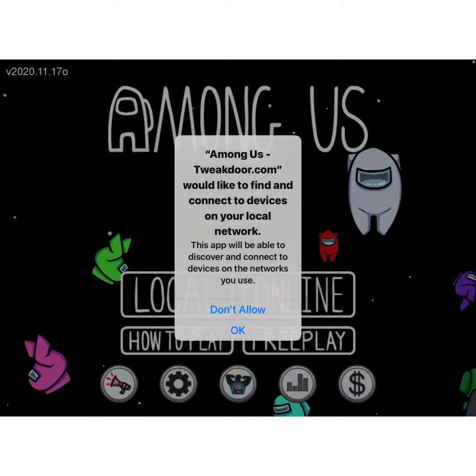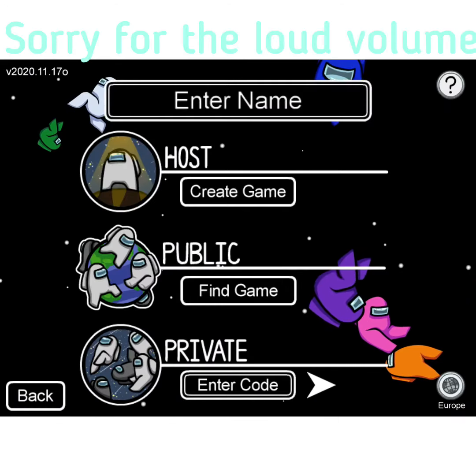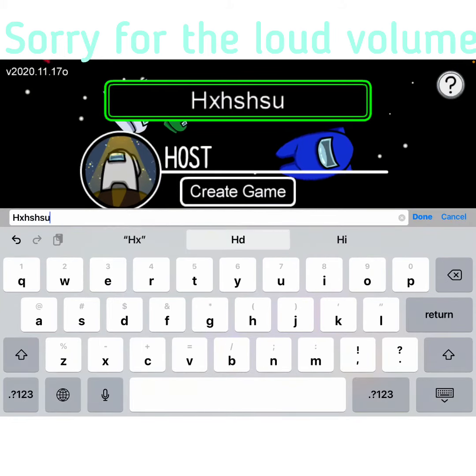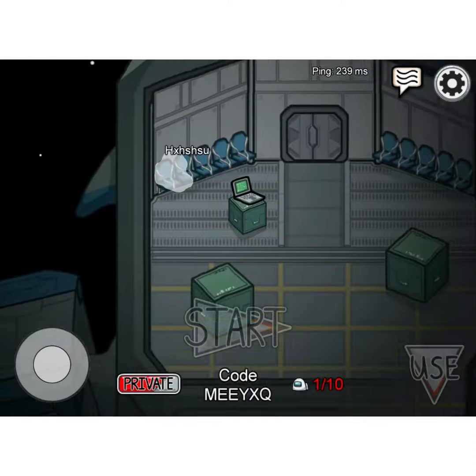Now go into Among Us and wait for it to load. Once it's loaded, just enter a name — whatever you want — and join or play the game.